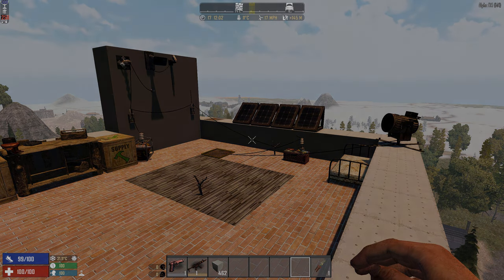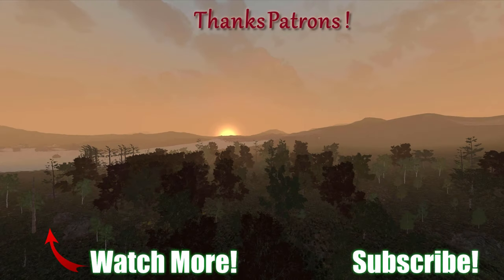Let me know in the comments how you use the electrical items. Hopefully in one of the Alpha 17 updates or in Alpha 18 we get more electrical items — connecting them to hatches and drawbridges would be really cool. Special thanks to the great patrons supporting the channel; if you'd like to join the community and support these videos, follow the Patreon link.